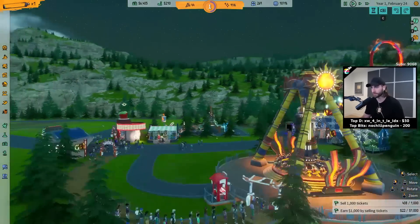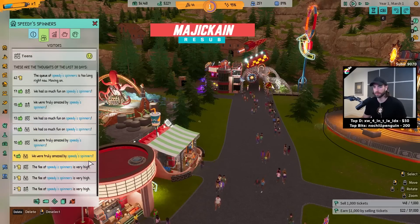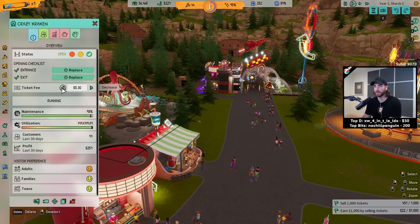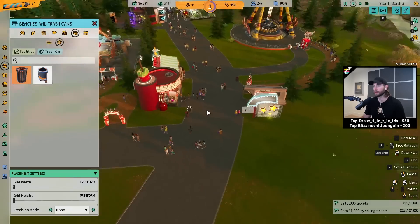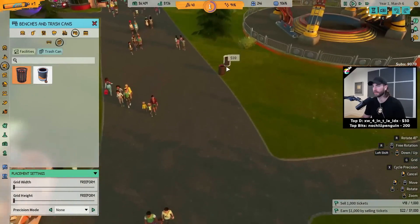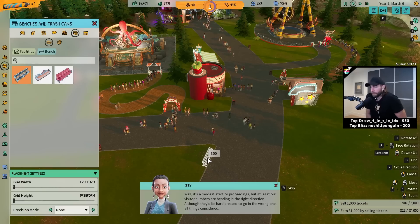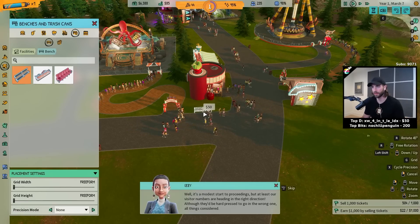We only spent $4,000 and we're not replenishing it too fast. My trees were perfect — look at this. Are they still saying this is too cheap? The fee is very high. Dude, you can't change any prices in this game. I'm gonna keep everything at $5. All right, let's get a few trash bins down — that would probably be enough. Can they get to that even though it's not technically on the path? It's a modest start to proceedings, but at least our visitor numbers are heading in the right direction. Although they'd be hard-pressed to go in the wrong direction, all things considered. Ominous message.